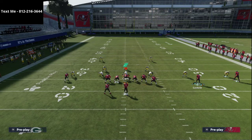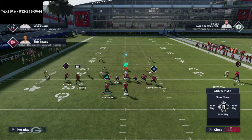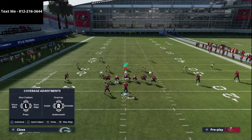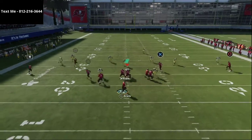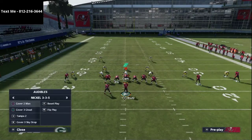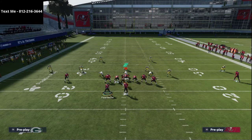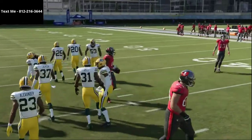Another setup is to take Godwin on a curl route and drag Mike Evans — I use this all the time. With the same snap timing, the post on the tight end is still there, though you might want a regular post instead. This play is really versatile and there's so much you can do with it. For the last setup, more of a clear-out against mabel coverage: wheel the running back, put Gronk on a flat, put the outside receiver on the left on a curl, and use that same motion — it creates tons of space to throw to Chris Godwin all day long.